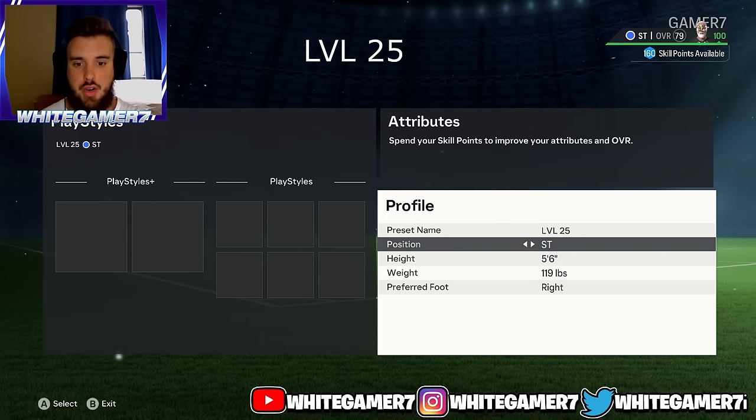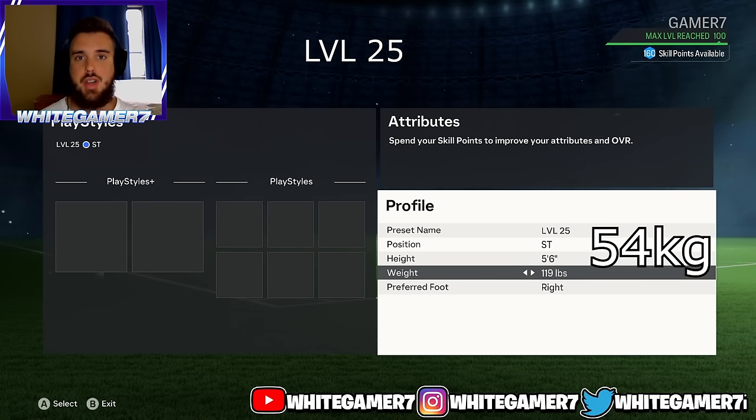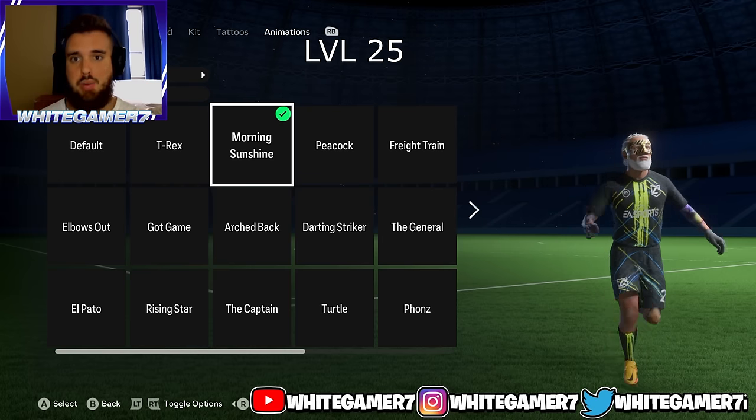For your position, go with striker. Your height, we're going with 5'6", your weight we're going with 119 pounds. For the running style I recommend option two since you are playing short.